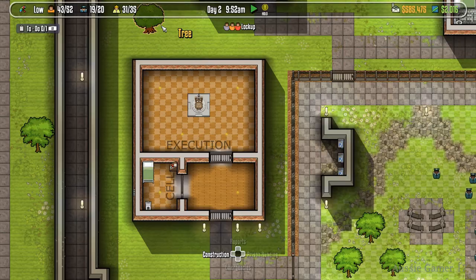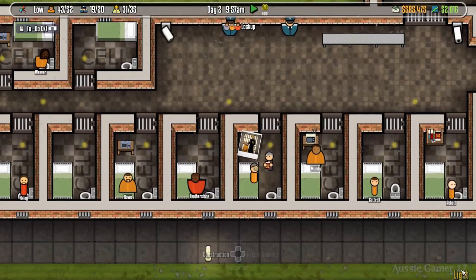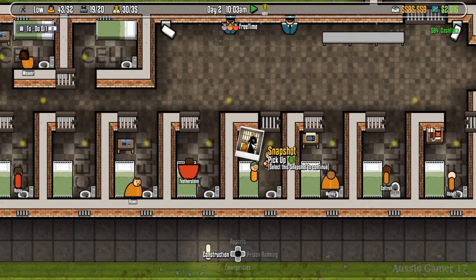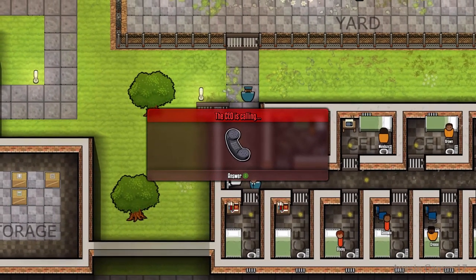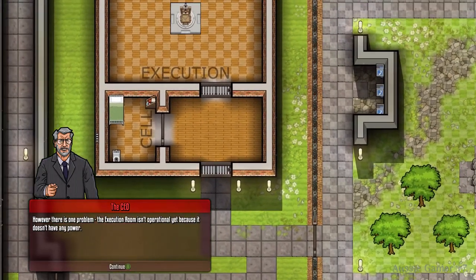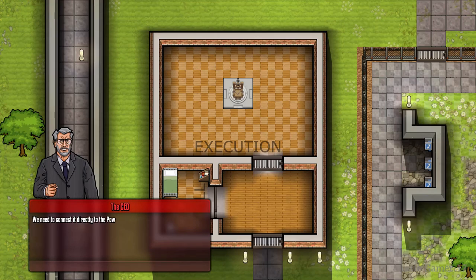All you need to do is from the execution chamber go down to your right to this cell block here, find the cell with the photo or snapshot and click on that to start another little cutscene. From that point on you just follow the CEO's instructions to complete the level — he'll take you through a few little tutorials on how to connect power and that sort of thing, and take you straight through to the end.